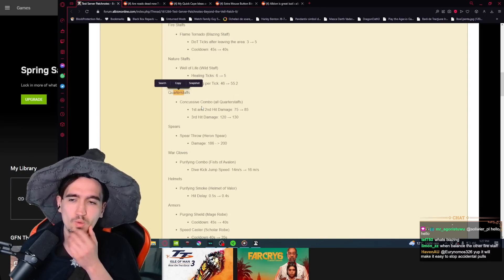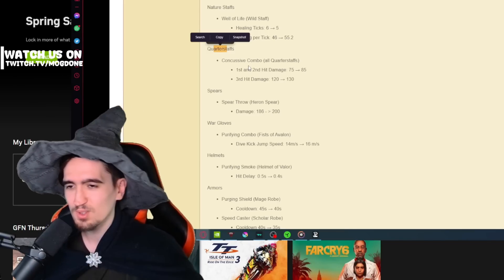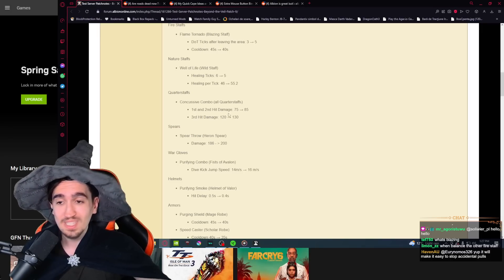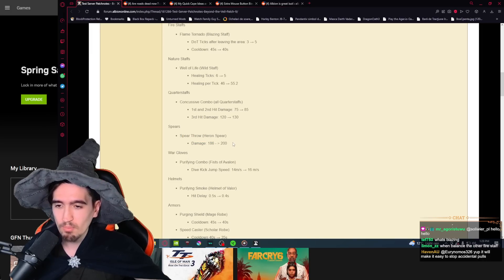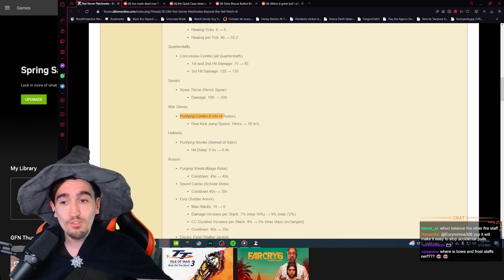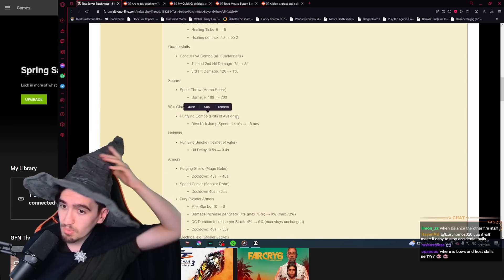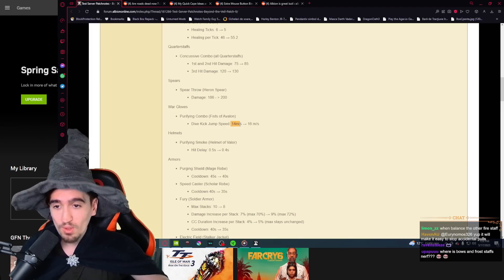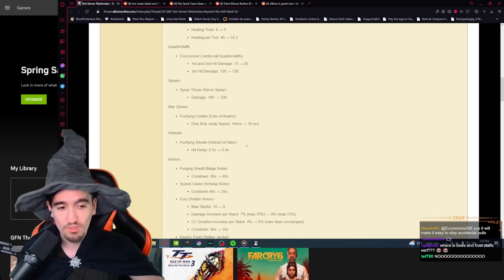Quarter staffs: the first Q is getting a small buff. The Heron Spear gets a 14% damage increase, which is pretty significant. The Fists of Avalon are also being buffed — the dive kick jump speed goes from 14 to 16 meters per second, making it feel much more mobile and faster.